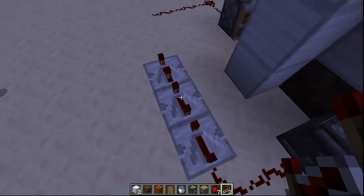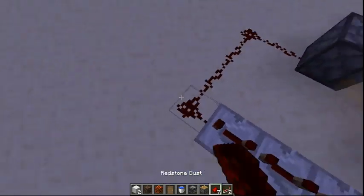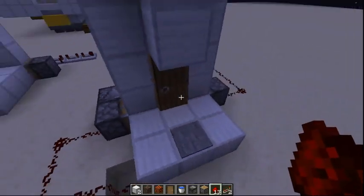I just got a phone call — ignore it if you heard that. I'm not the best at editing so I don't think it'll be edited out. Also, the water destroyed all the redstone — that's why I should not build with water nearby. I had to rebuild the whole circuit.